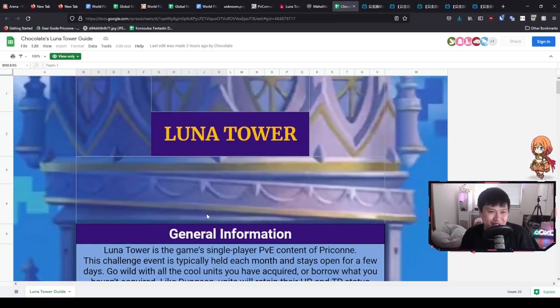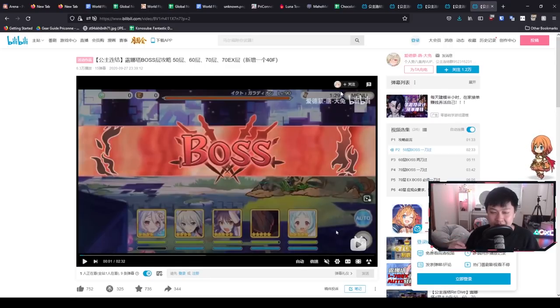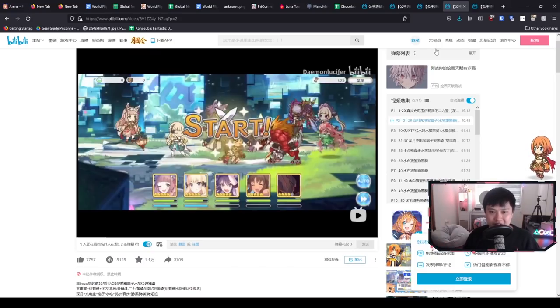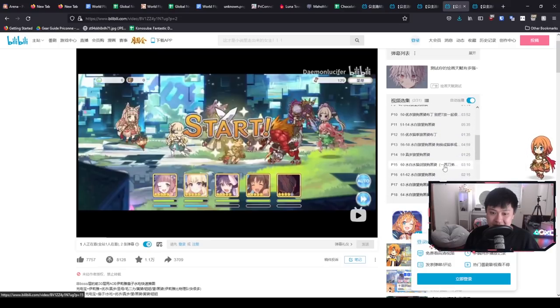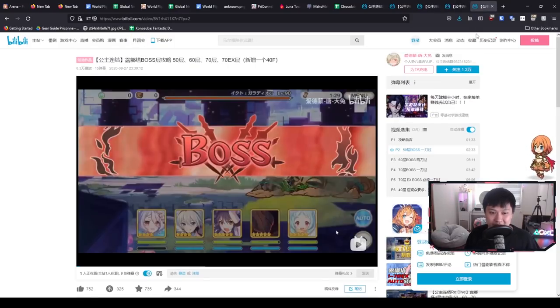That is Chocolate's Lunar Tower guide in a nutshell — it really is extremely straightforward and I just wanted to bring some awareness to it so you have it when Lunar Tower drops in about 11 hours. Let's move on to some CN resources. I found whole playlists that go through from floor one all the way to floor 70 and the EX floor. The ideas are very similar to what Chocolate has shown us, but it gives you more options. Some of them do give you a floor-by-floor guide, and from floor 49 onward one creator made individual guides for each floor. Big shout out to the CN bros for having our backs once again.